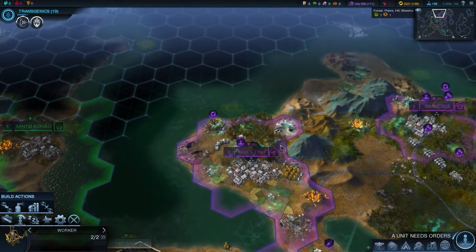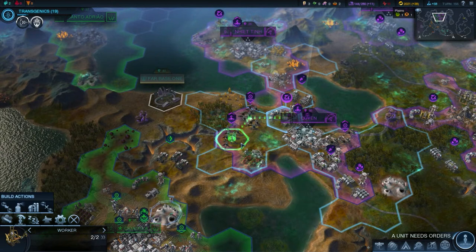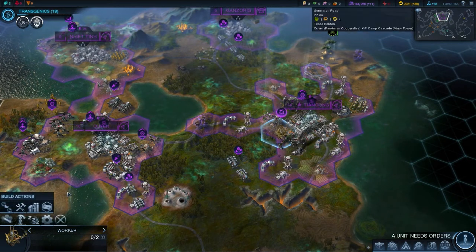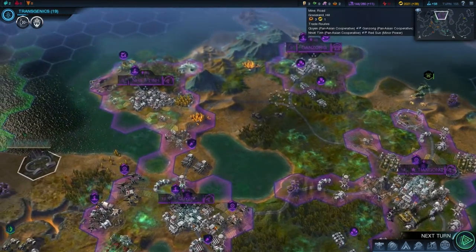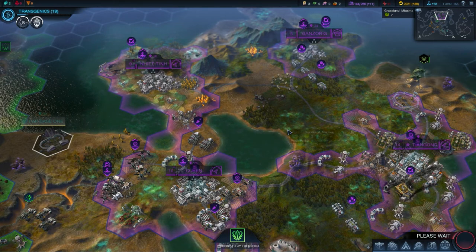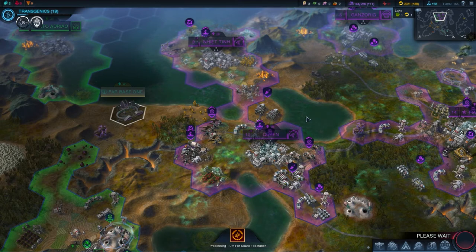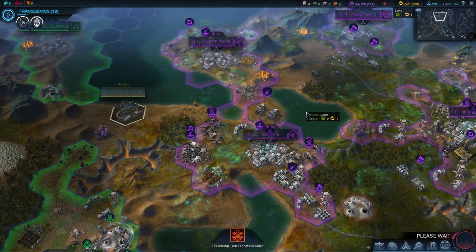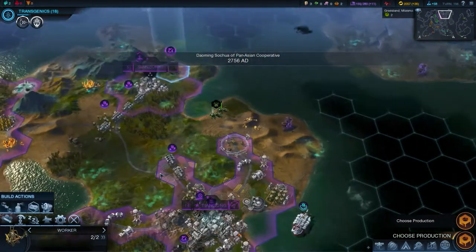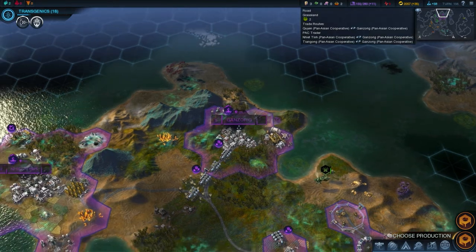A unit needs orders - road is done. That upgrade is quite annoying and won't be too long. Over here I could build a generator, why not. We still need to repair this one. Next turn - we've got some stuff being built including some defenses that have been asked for by a lot of my advisors for a long time. My trade convoys - I can actually build one so let's do that. The aliens seem to be pretty okay with everything I'm doing.